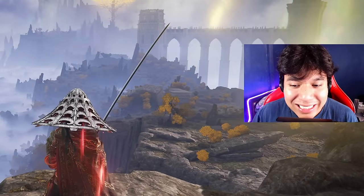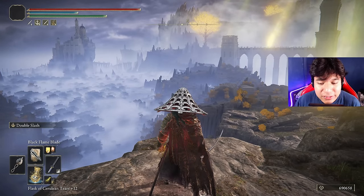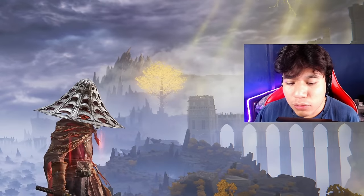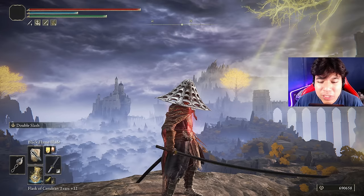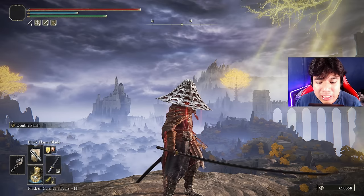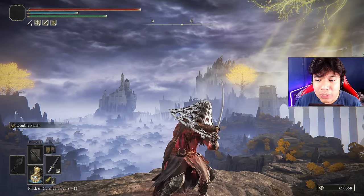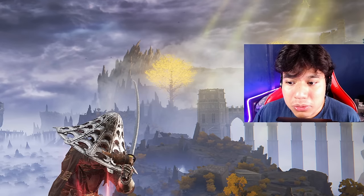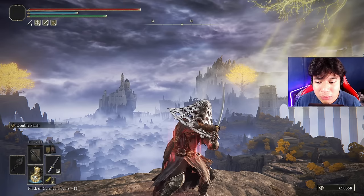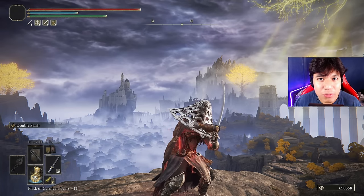The insane stance damage katanas do is really useful, especially because the heavy attacks of the katanas are quite fast. I chose the Nagakiba instead of the Uchigatana mostly for the range and because I love how it looks. You can use the Uchigatana or any other katana you prefer, as long as you can infuse it, because that is very important. This katana on the Keen affinity will scale A with dexterity, allowing me to infuse the weapon with another damage type and deal multiple damage types without changing the affinity.